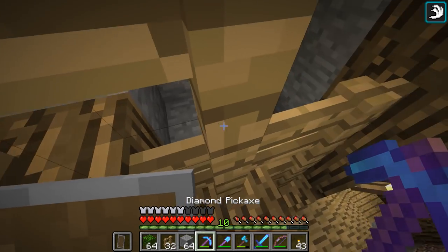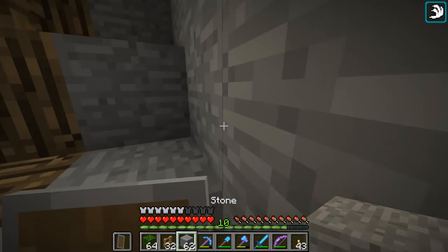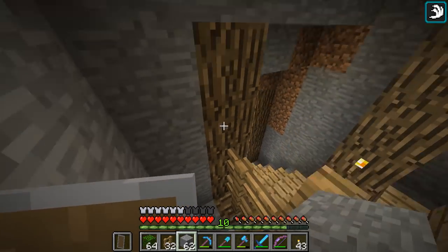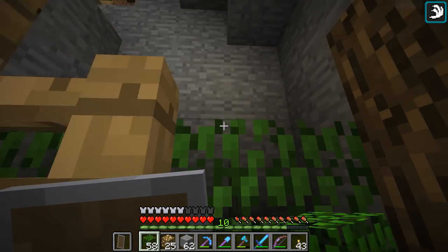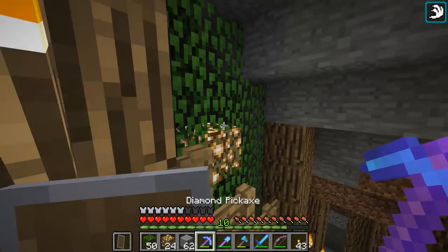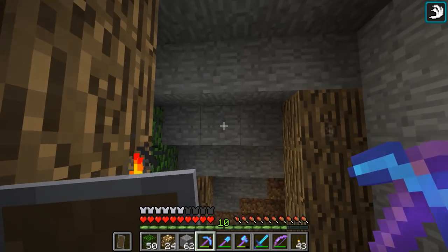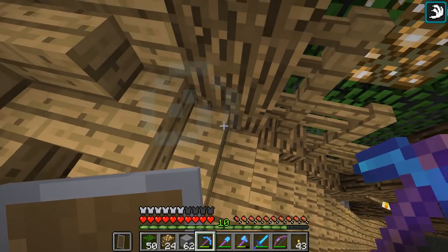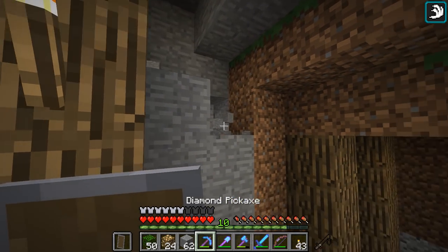I think it would make sense if I made this look all one material so it looks a little bit more tidy. This should be a pretty simple task to do. So why don't we go ahead and start placing in some leaves - some good old leaves. Very, very simple. Now of course we still have some other elements to consider, like the ceiling, which I'm pretty sure I'm just going to go and put down some upside down stairs. I think that's probably the easiest way to go.